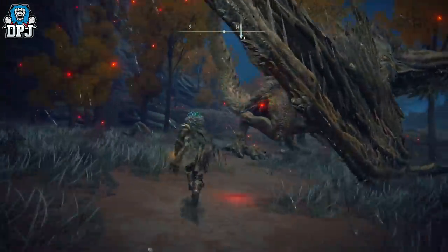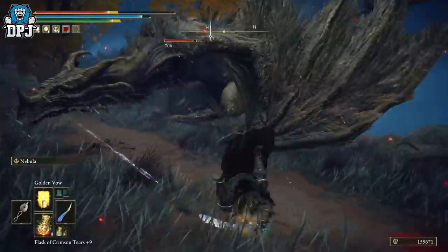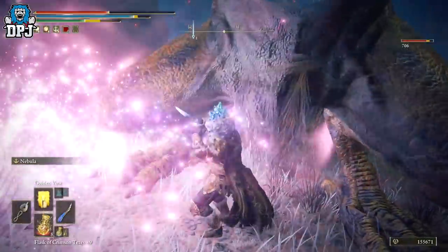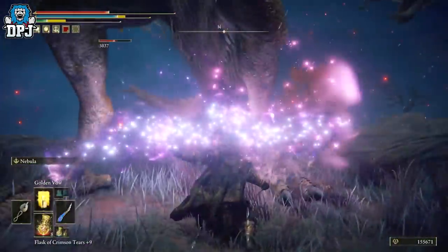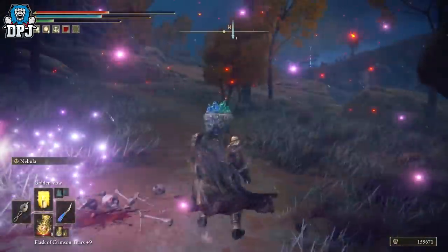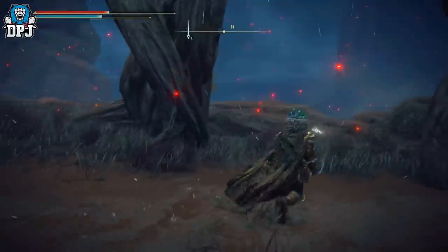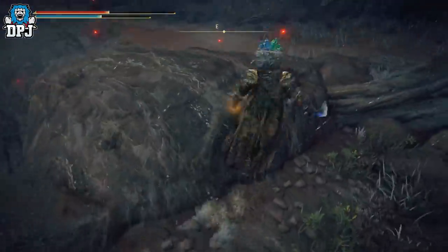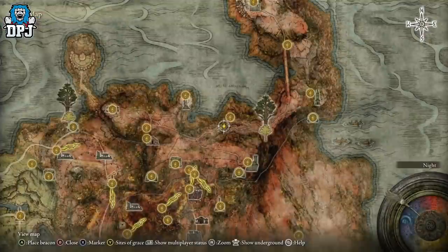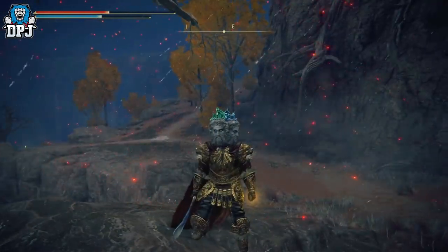With my faith build I could one-hit this guy with my incantations, but I want to see what the Wing of Astel does. It does mount some damage - but I need to level up. I need to go farm runes so I can level up instead of respeccing. I'm at 11 million runes but it costs so many runes to level up at this point, and I keep dying before I get a chance to level up.